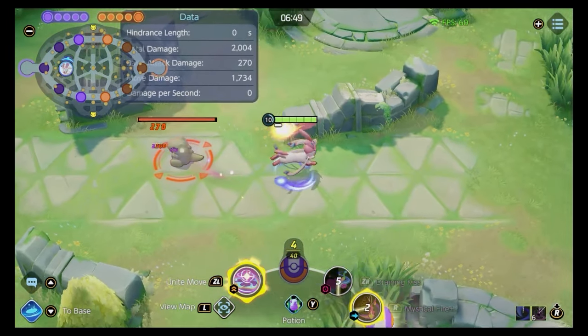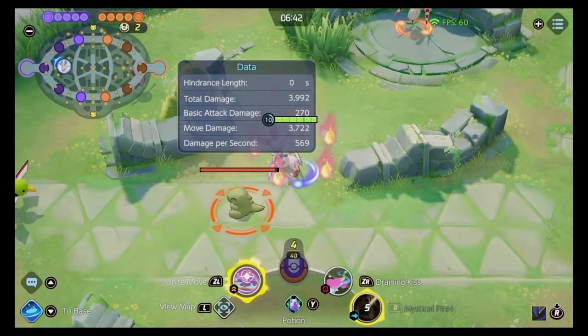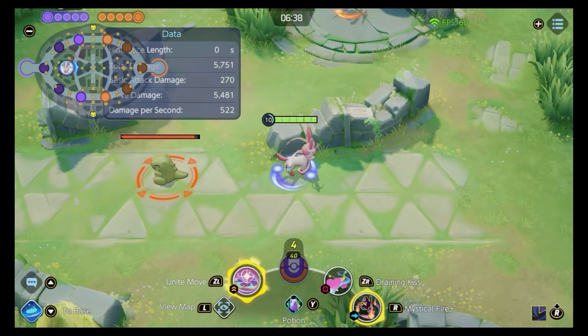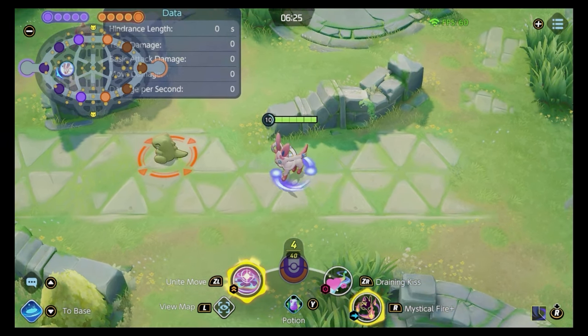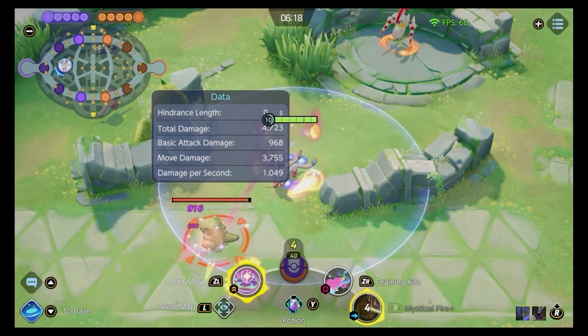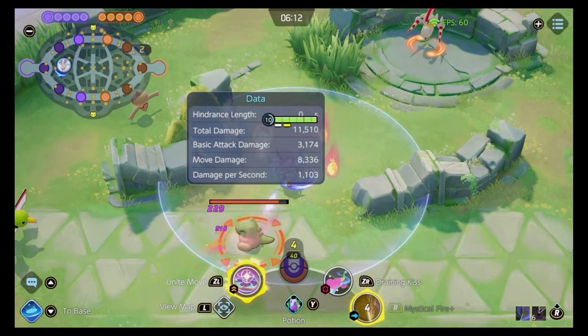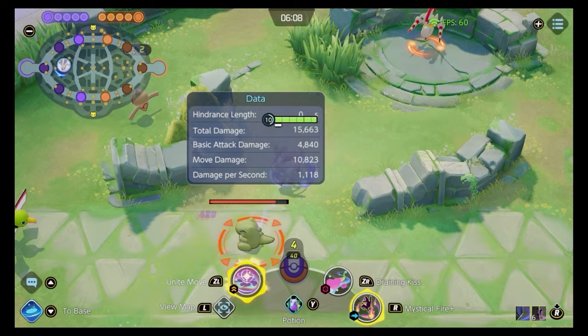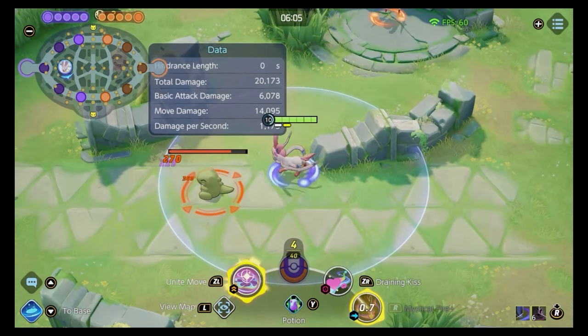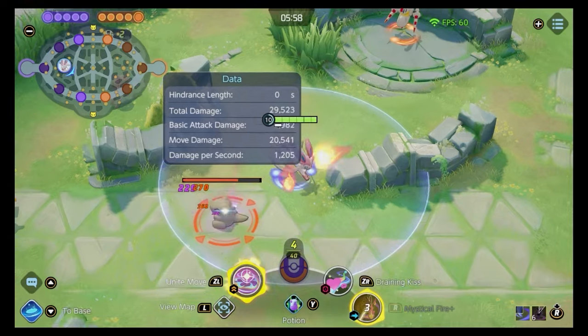With the blue buff you can launch off the move and it's almost on cooldown instantly — you can just spam it back-to-back. However, don't just launch Mystical Fire and stand still. You want to be constantly auto-attacking while the fires are going off. If you look at the damage racking up from basics, holding A while dashing around adds a whole bunch of additional damage.